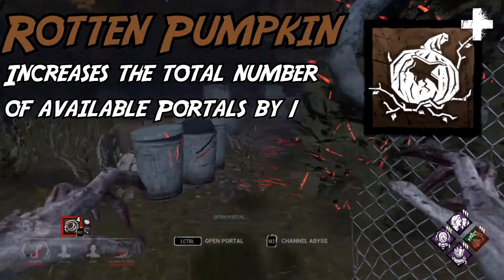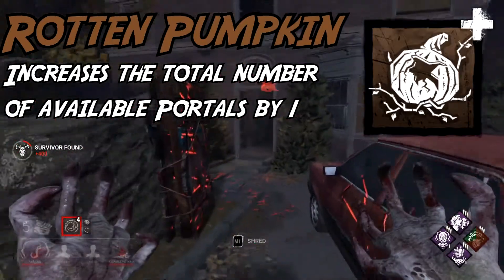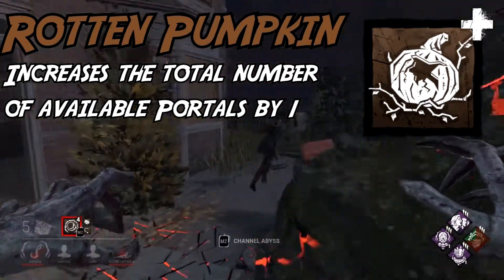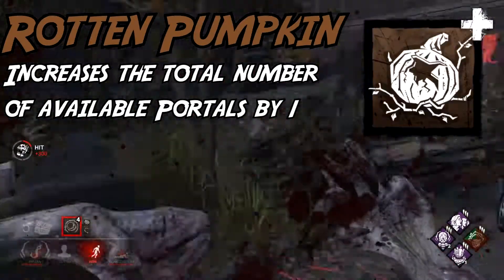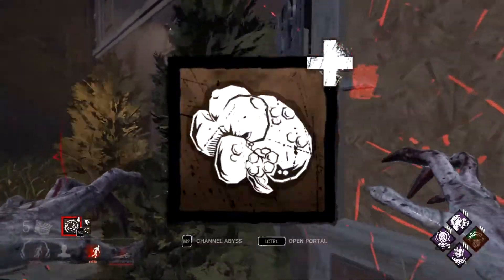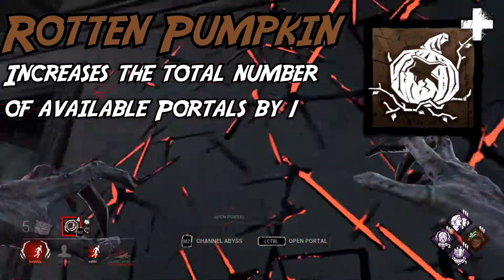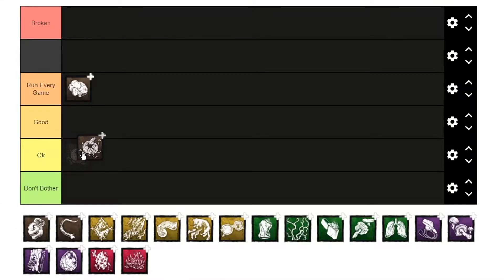Rotten Pumpkin is incredibly average. The actual effect is nice — having an extra portal is pretty good. The only real issue I have with this add-on is that there is a yellow version that is just directly better. And with one of your add-on slots pretty much always being taken up by Rat Liver, you really don't have much room for add-ons like this. I'm putting it in okay, but I would argue it should go in don't bother because of the better yellow variant.